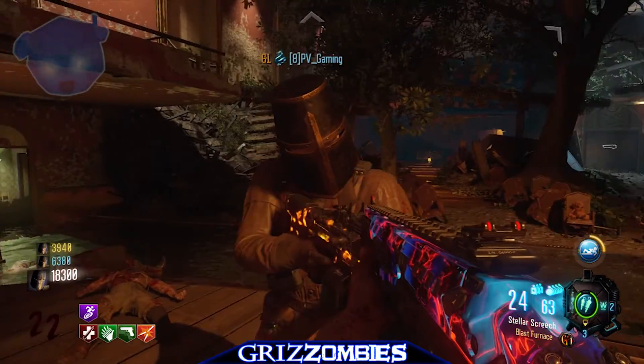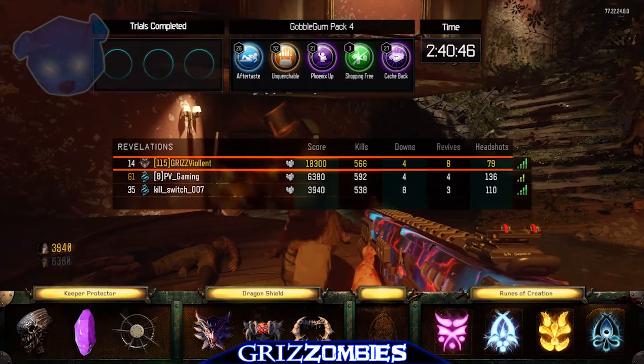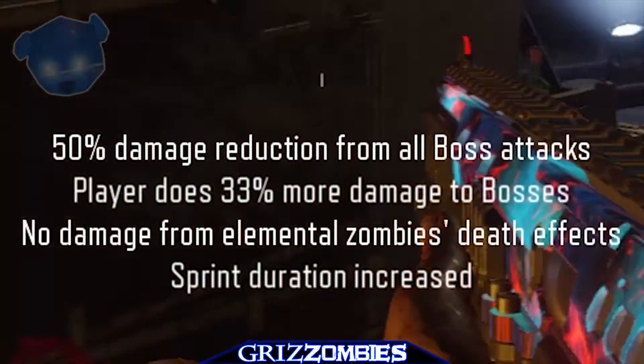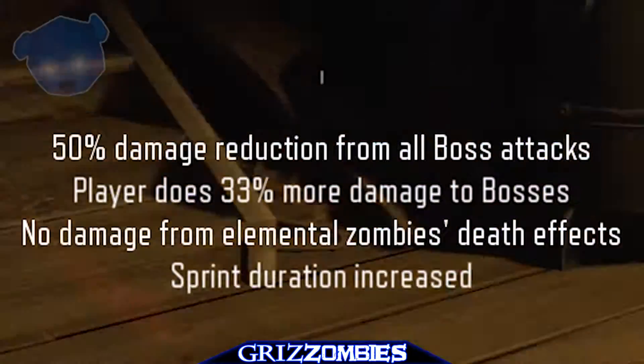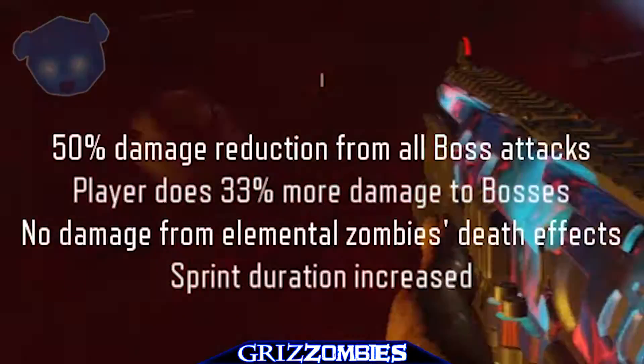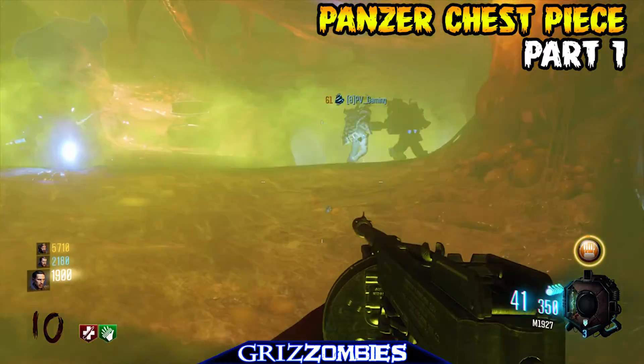There's a primary boss round where you're doing the Margo kills to get the summoning key, and then a bigger boss round at the end where we kill the Shadow Man. This mask does 50% damage reduction from all boss attacks, the player does 33% more damage to bosses, no damage from elemental zombies and their death attacks, and increased sprint duration.